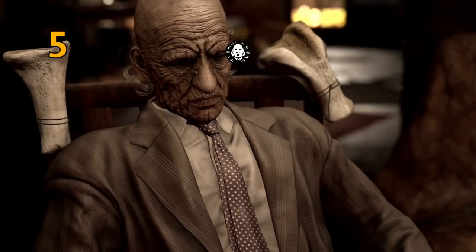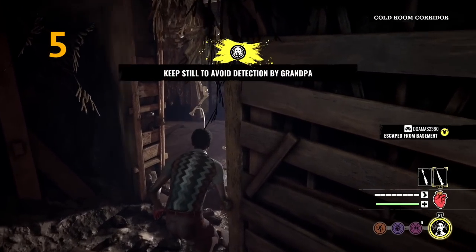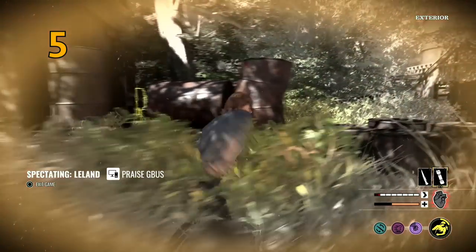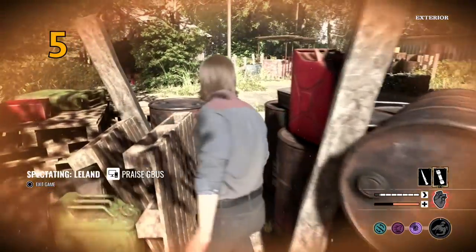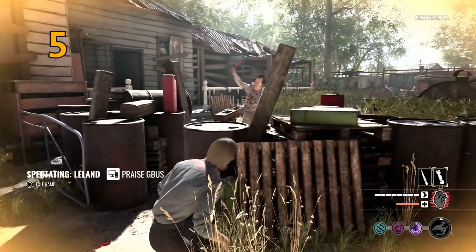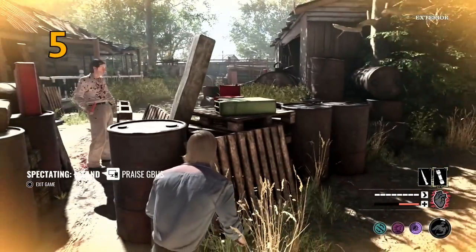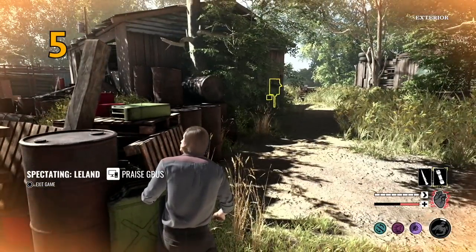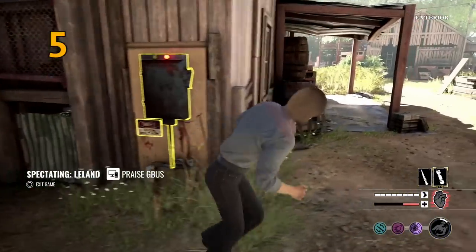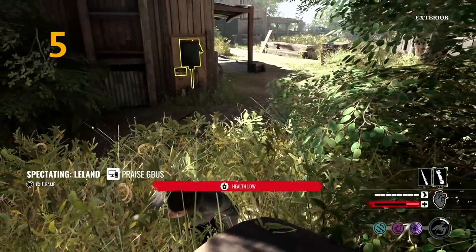Mistake number five — and I see this all the time — is moving when grandpa screams. There's a big prompt on the screen just before he's about to scream, so stop moving when you see the prompt. What can also happen is you're in a chase, you go through a crawl space, and Bubba is on the other side — then grandpa is about to scream. Bubba can't reach you, so stand still. You don't want to show yourself to the other family members because then all three will know where you are. If you stand still whilst Bubba can't get to you, only he knows where you are. Once grandpa stops screaming, then you can move and run away. Obviously, if Bubba is already making his way around and is about to get you, then move.